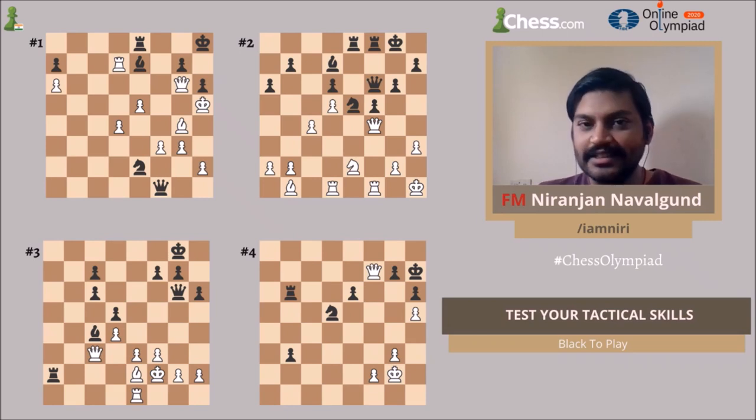In any tactical positions like this, or when you are solving tactics in general, I think it's good to consider this acronym CCTP. C stands for checks, the other C stands for captures, T stands for threats, and P stands for pawn breaks. This pawn break is an addition from Grandmaster RB Ramesh. This is something you could consider whenever you're solving positions.